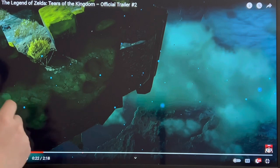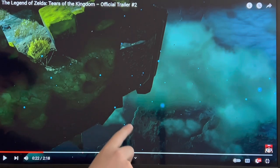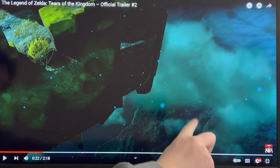This looks like some floating island, obviously, but this could be around lower than the Tabantha region, because you can see there's kind of craters in the ground, and that is by one of the towers that's right around here somewhere.